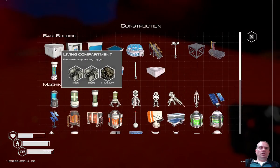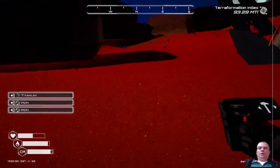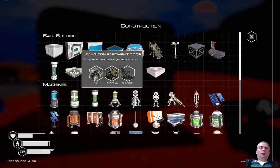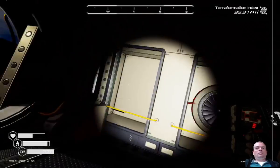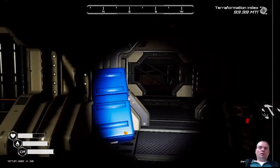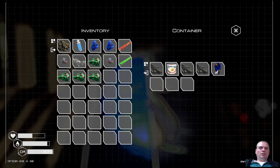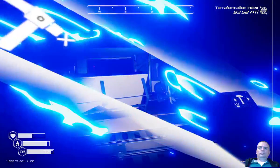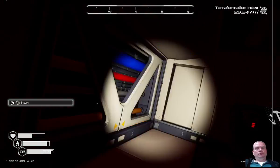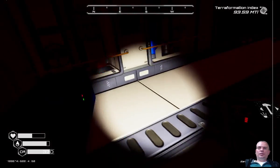That was so crazy. Where's the entrance? Let's make the door here. We can only take the super important stuff. We're not going to take the seeds anymore - we have so many I don't think I can ever use them.